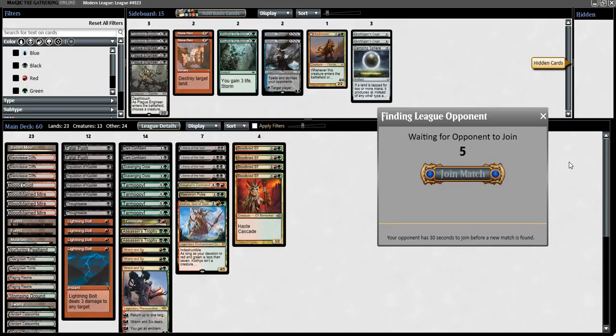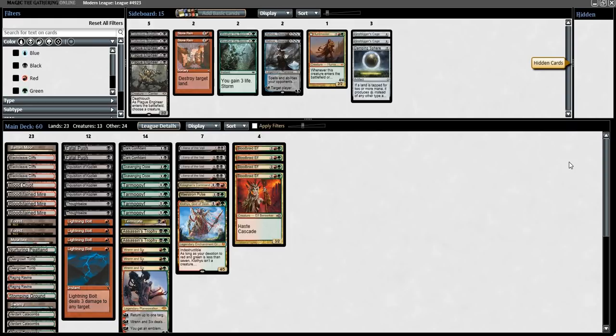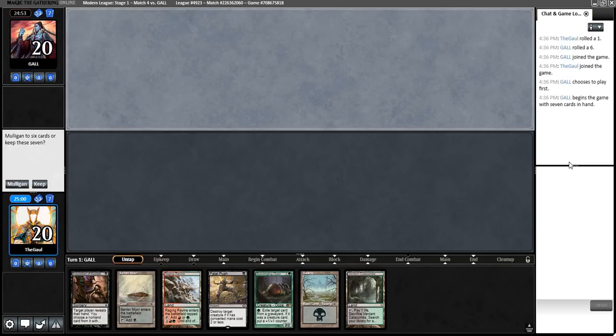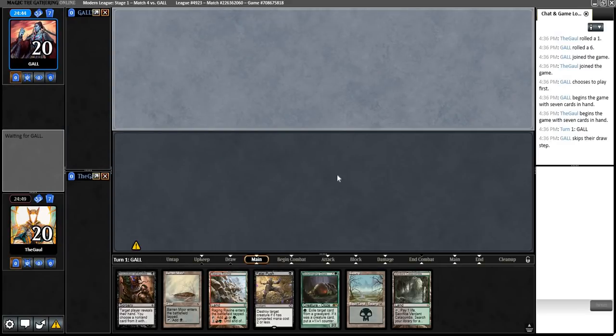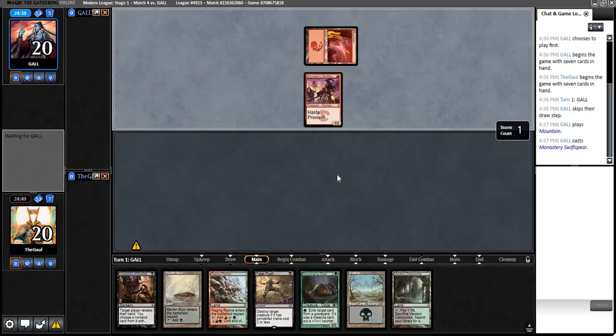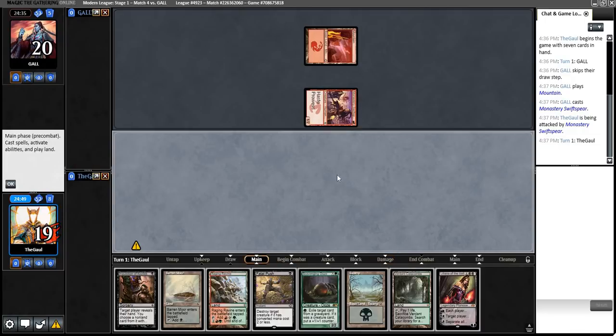Opponent might not join the match this time — that's already happened once this league and it ended up working out well for us. Indeed not — we're waiting again. While we wait, please check out the description of this video, linked to my sponsor Brian Palmer. Oh, I stand corrected — they clicked at the last minute. We're playing. We're keeping a hand with Fatal Push, which is pretty decent, some utility out of the land base. BrianPalmerArt.com does great work — tokens, playmats, commissions. You get 10% off using GrimflayerMTG as your discount code, and your business with Brian helps me too.